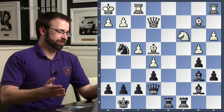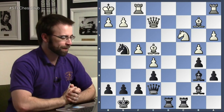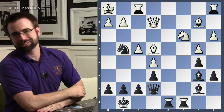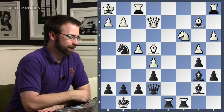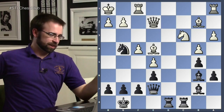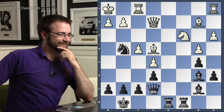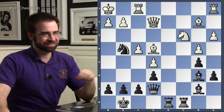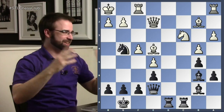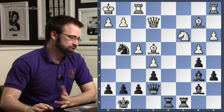So what did black actually play? Setting up for a beautiful finish. The move in the game is also strong — queen h4 was played. The knight is attacked, but it's an immortal game.